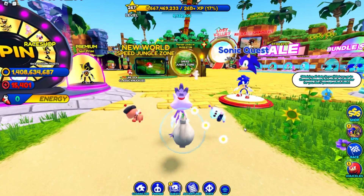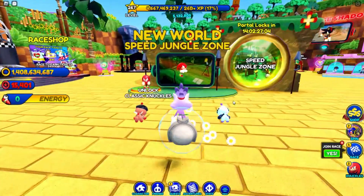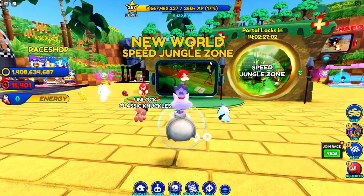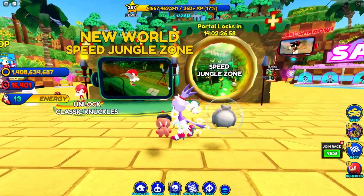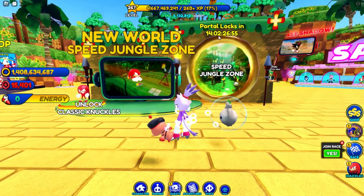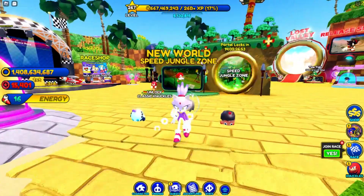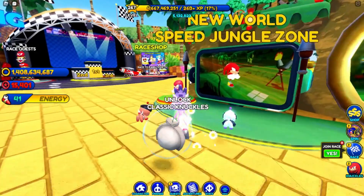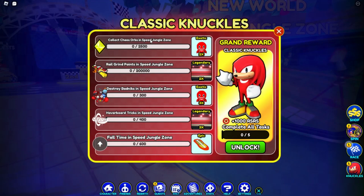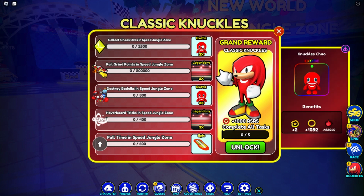We also have the Knuckles thing right here which we'll check out in a minute. New world: Speed Jungle Zone. So the name of this zone is called Speed Jungle Zone, which portal locks in 14 days. I don't think we have to unlock it, I think it's already unlocked for us. Classic Knuckles — collect chaos orbs in Speed Jungle Zone, 2500 of them, and you get two of the exotic Knuckles chao.